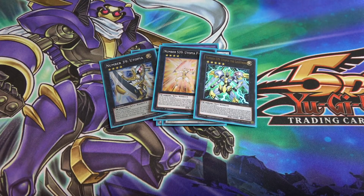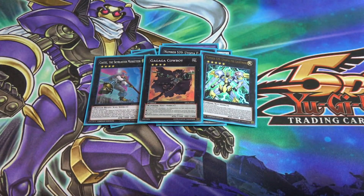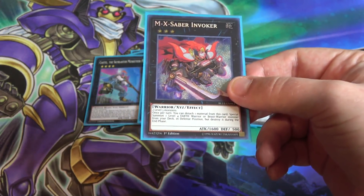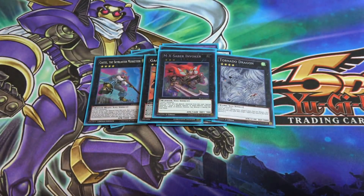Instead of going for Excalibur or Blade Armor Ninja, I felt it was better to go for the 5000 ATK Lightning and be able to use it twice. After that, I'm using Castel — a staple in anything — Gagaga Cowboy in case my opponent has a little life points left, and Tornado Dragon for spell and trap card destruction since I don't have much of that otherwise. Last but not least, MX-Saber Invoker — I have access to it and it's worth throwing in. I wish it was Rank 4 for Six Samurais though.